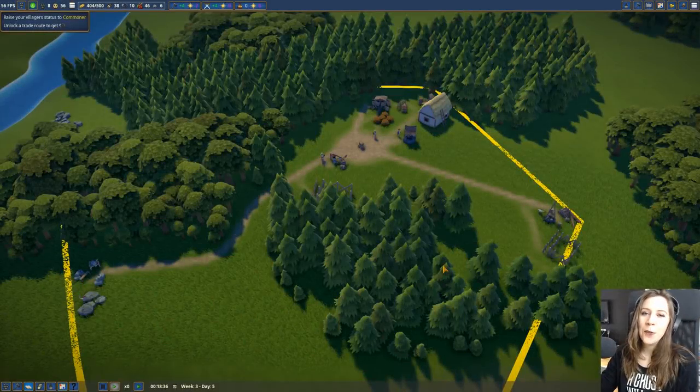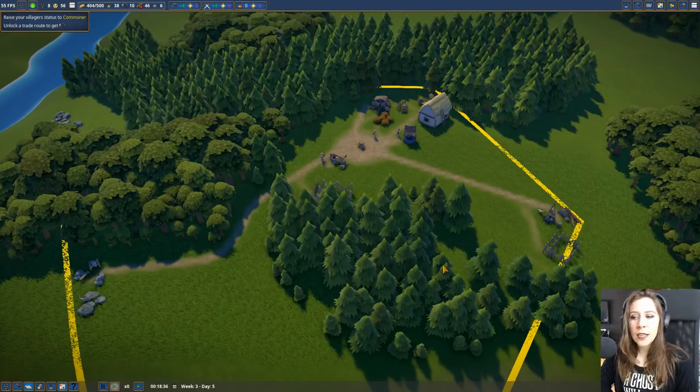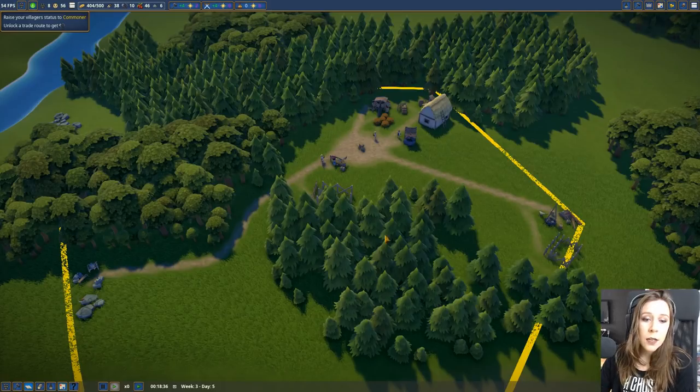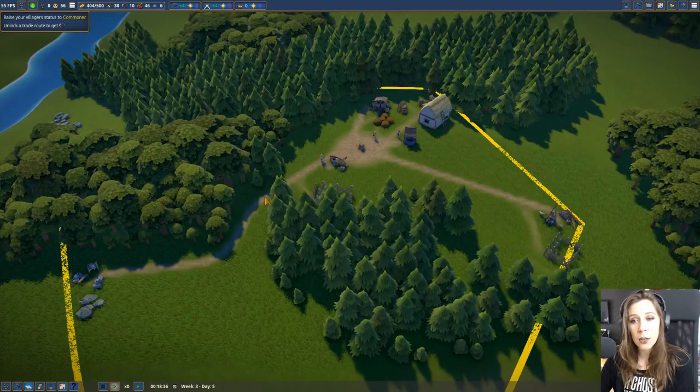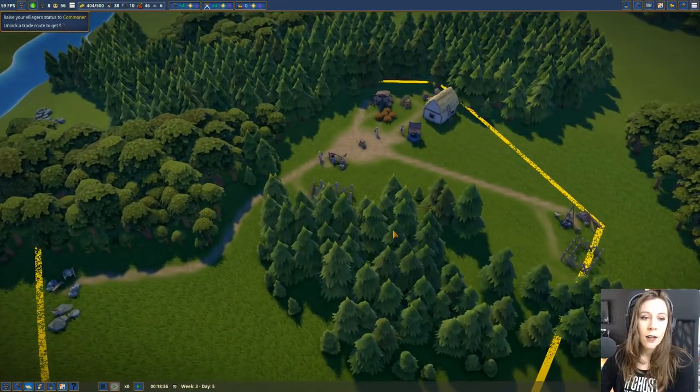Hey guys, welcome back to Foundation! Thank you so much to everyone that commented on the previous video. I got some awesome helpful tips - barrel racing queen 545 suggested naming my town after my favorite game, Star Stable, which I thought was a super cool idea. Bro Finnick DeLorean explained that the oak trees here do not reforest, so at some point we can build a reforestation station and the fir trees will regrow, but the oak trees will not. That breaks my heart.